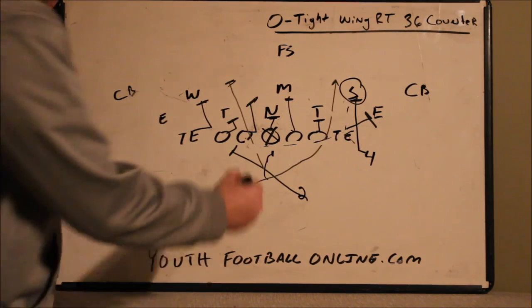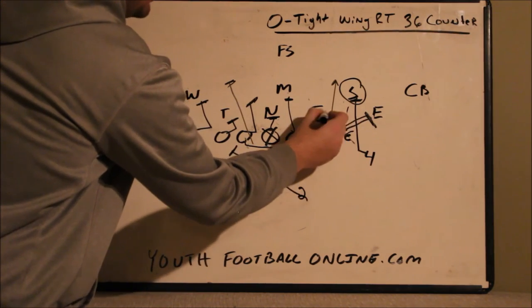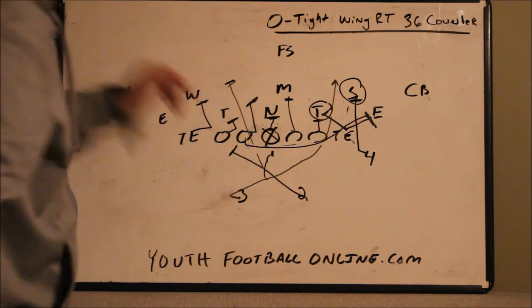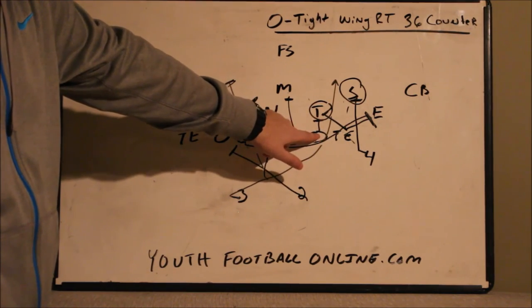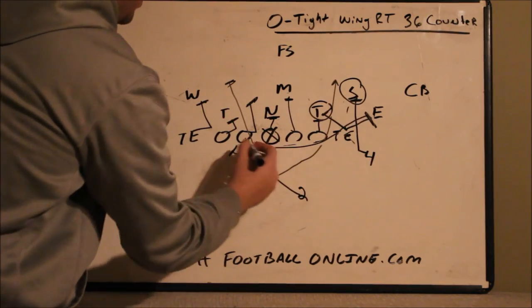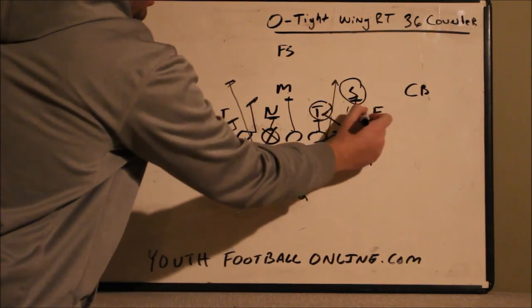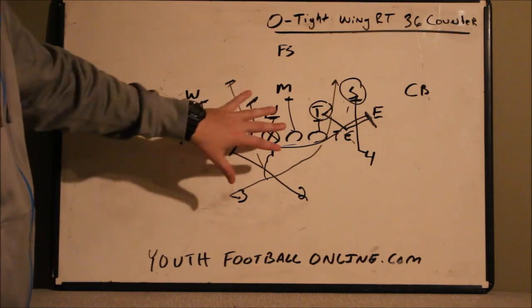Having the four back fold and lead block is probably the easiest way to run it. Going back to pulling the guard — if you have a problem with the d-tackle, you could have the tight end help the offensive tackle to move him, and then have the four back fold through while the guard kicks out.